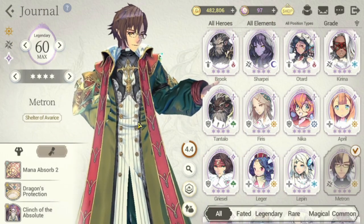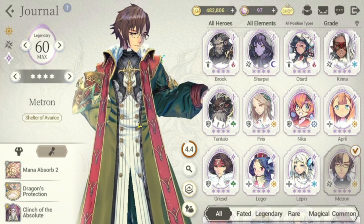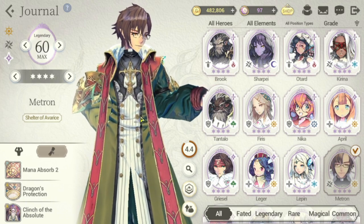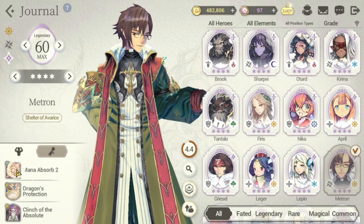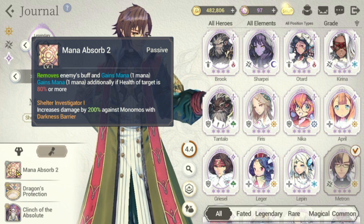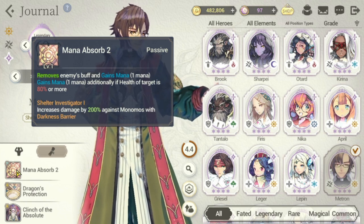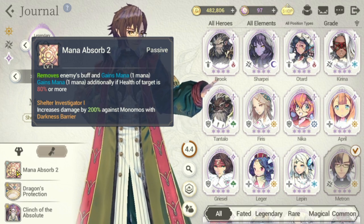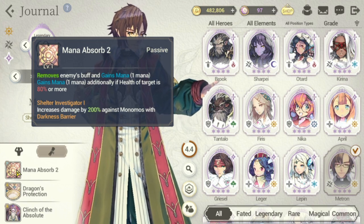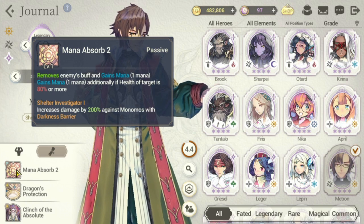For our next one, we have Metron — also a light hero and one of the better ones. His passive is Mana Absorbed 2: removes enemy buffs and gains 1 mana, gaining 1 additional mana if the health of the target is 80% or more. He also has Shelter Investigator 1, which increases damage by 20% against Monomos with Darkness Barrier.